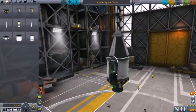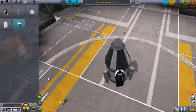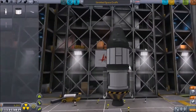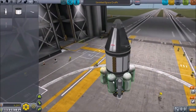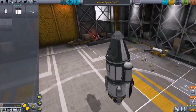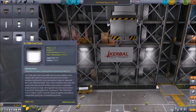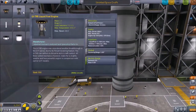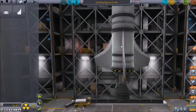That looks a little goofy. Let's try something slightly different. We're going to do a service module, just stick the landing gear bay on the side, and some landing legs so we can touch down with it still attached. A little science, because we might as well turn this into a science expedition. Luckily, the landing gear bay is one of those items in the game that doesn't have any physics attached to it, so you can stick it pretty much anywhere on the rocket and it's not going to affect your flight pattern at all.